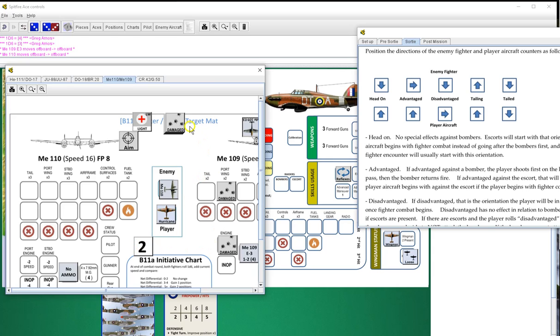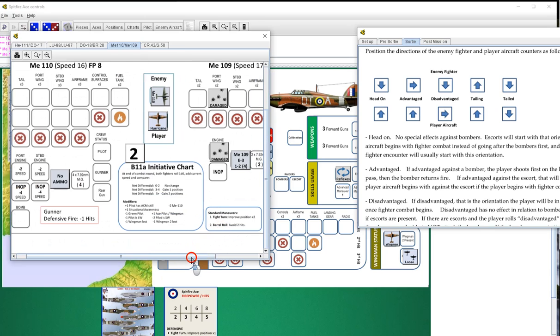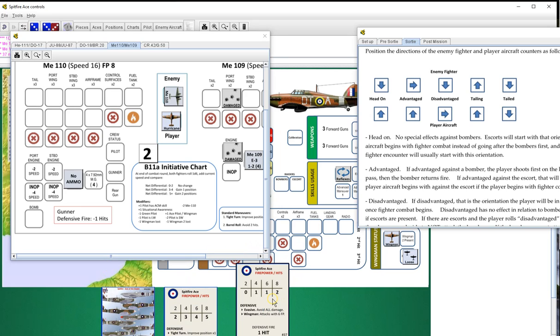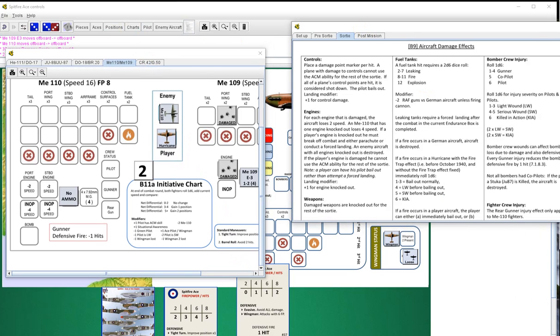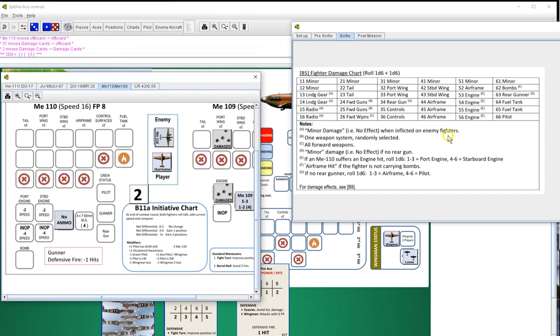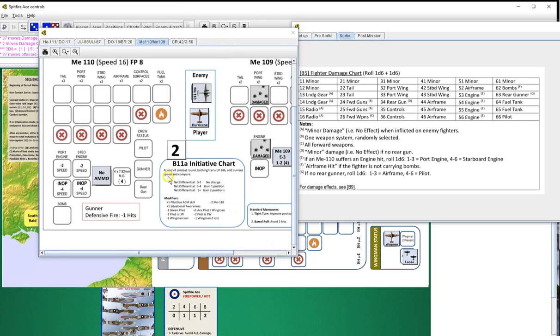We're going to fire - remember if we roll odds we don't lose ammo. He's going to try to improve position with a tight turn. Our fire: one hit. He did a tight turn so we don't need to draw a card - we get one hit on him. We roll a 15 which gets a radio hit - minor damage, does nothing to him. That was a wasted effort, but at least we don't use ammo. He also gains two positions, so we will now start this one disadvantaged.